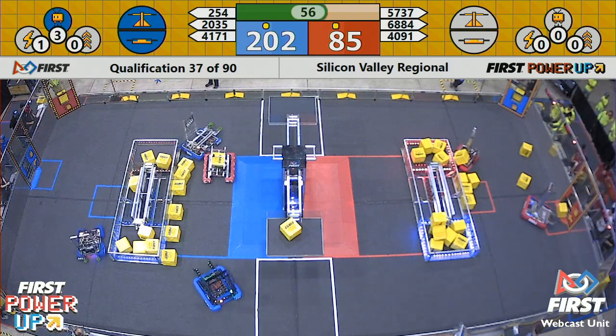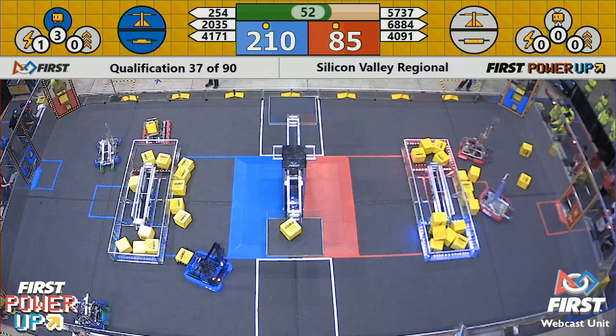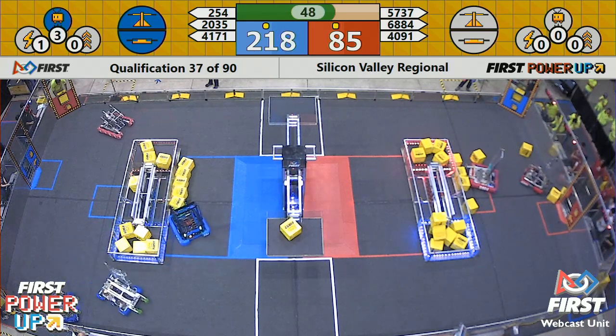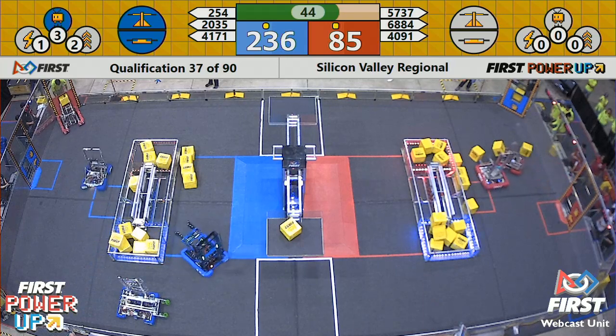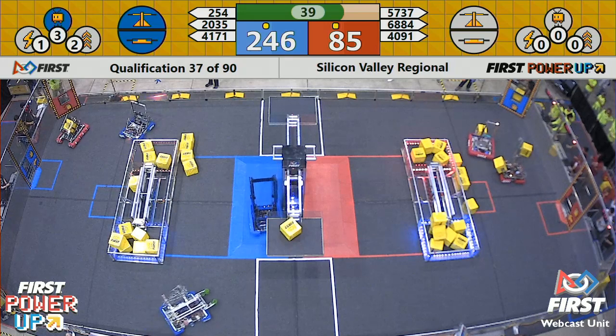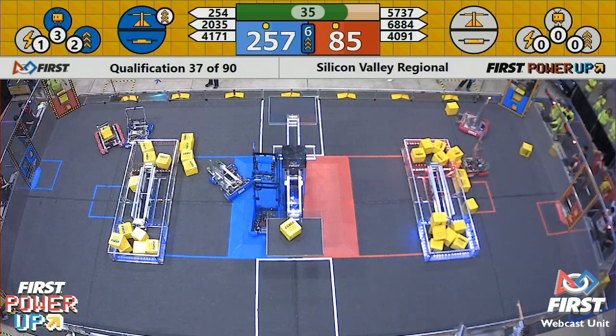Red looks like they're playing a little bit of defense, trying to block the way of the Robo Rocket Bots from getting across the field, or maybe they're just trying to get out of the red side of the blue switch. There are a lot of power cubes in that red side switch and the blue switch is about to have a battle — blue alliance trying to load up that switch.